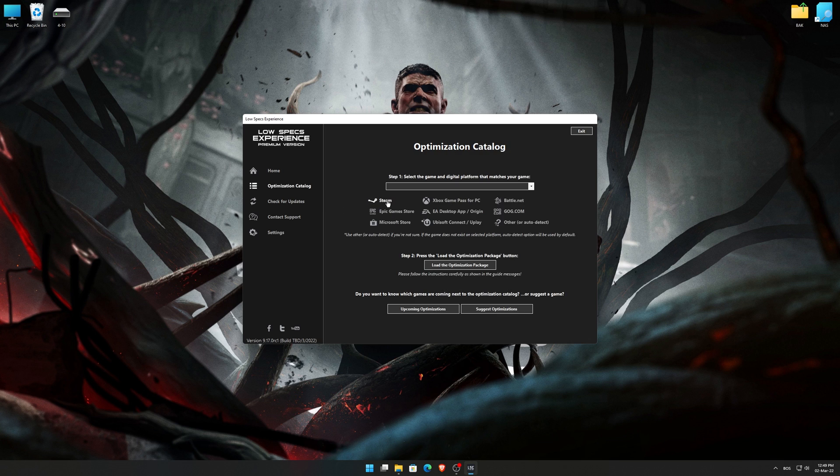From the top of the menu, select the applicable digital platform and then select Remnant from the Ashes from the drop-down menu. Once that is done, press load the optimization package. Low Specs Experience will now automatically check if the game version currently installed is supported by this optimization.